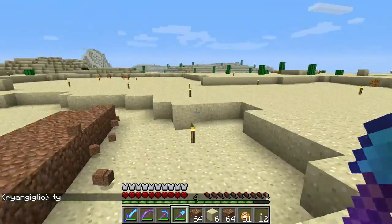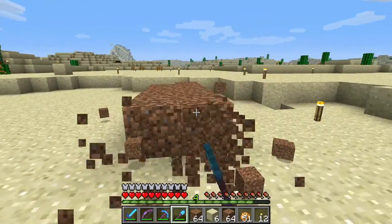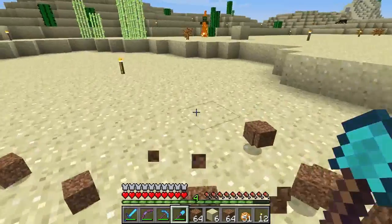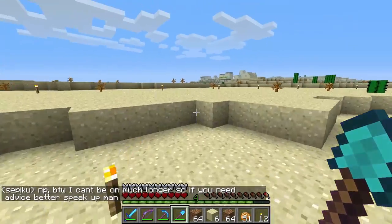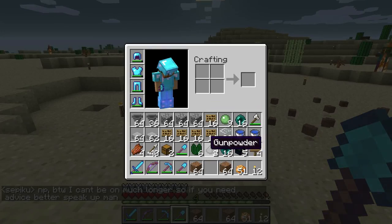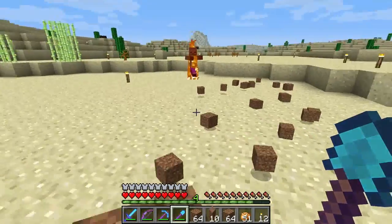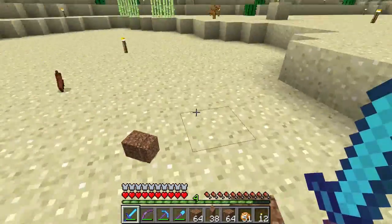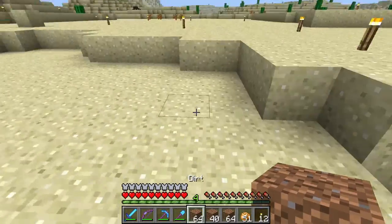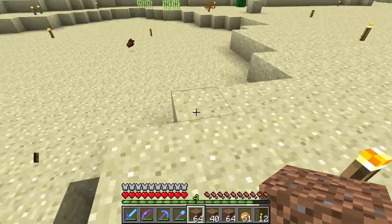I was going to make a time lapse of that, but it wasn't as interesting as I hoped. I had to log for nighttime again because I'm silly and didn't bring a bed. There's all this dirt on the ground, which is weird — I had space when I got here. Let me collect it. Let's kill the zombie. So I think we're ready to go — we need to build a 10 by 10 outline.